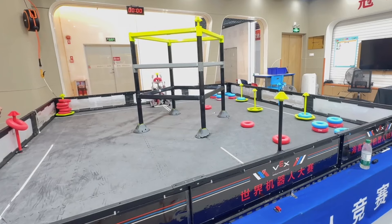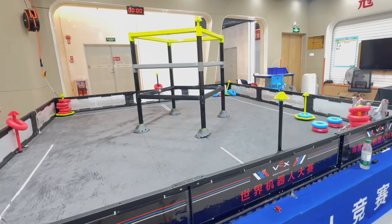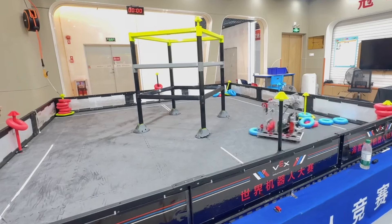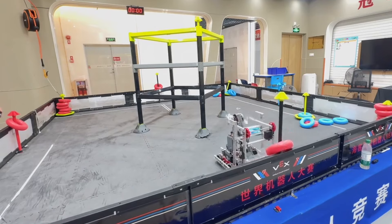They're able to take advantage of their intake there and hold two in the robot, even with the Lady Brownback, so although that wastes a lot of time compared to a two-ring wall stake mech, they're still able to do extremely well. So for teams who are doing Lady Brown robots, you can still expect to have really high scorers if you can just drive like they do here.